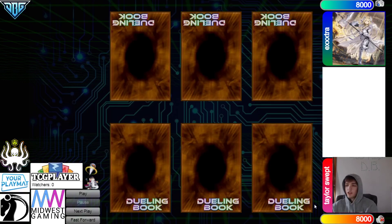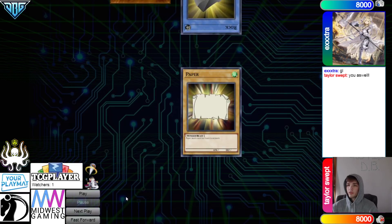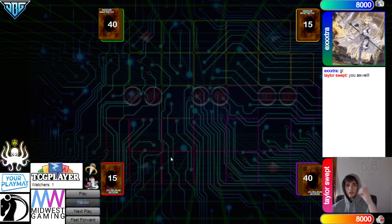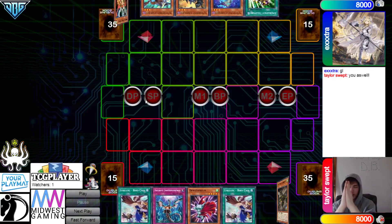Let's hop right in. We're going to see Taylor's team on Team 1 versus Extra on Team 2. Taylor wins Rock Paper Scissors and decides to go first — 40 versus 40. Gotta love to see it.